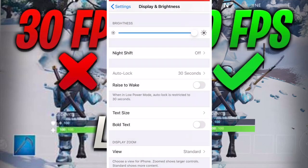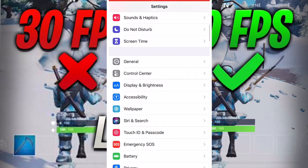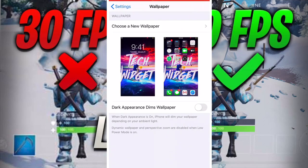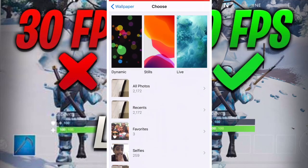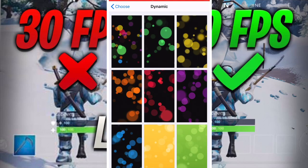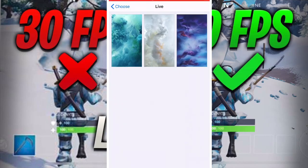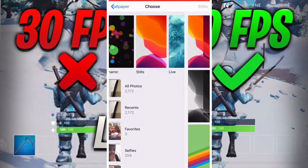You just want to have the display set to standard — I'm just going to do zoomed for now. And then wallpaper — this is very important. You want to use something that's not a live wallpaper. Don't choose any of the live ones; choose a still wallpaper instead.